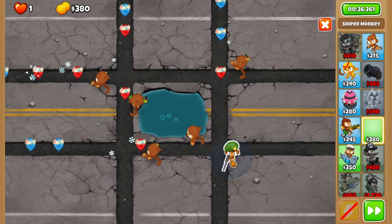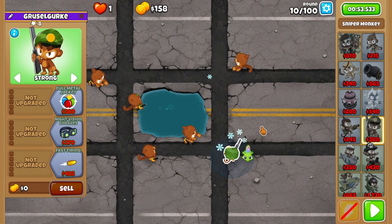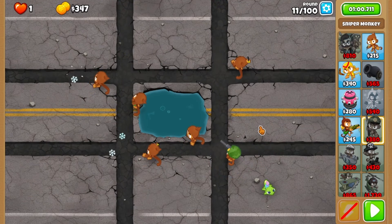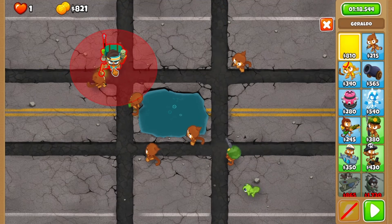Round 10 you can finally afford a sniper, so get one out as soon as you can afford it and set it to strong. This holds for a good bit, so skip ahead to round 14 and purchase Geraldo up at the top left.